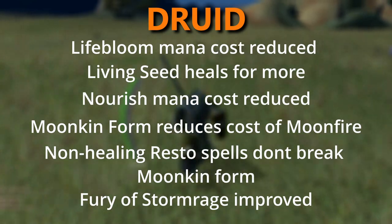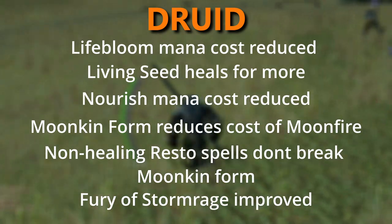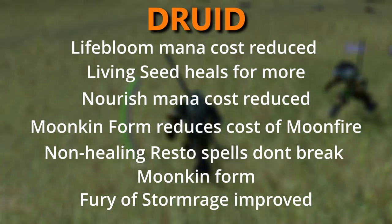Moonkin form now also reduces the mana cost of Moonfire by 50% and increases its periodic damage by 50%. Sunfire also benefits from this change. Fury of Stormrange has been improved so that when this rune makes Healing Touch instant, it now also makes it castable in all shapeshift forms.